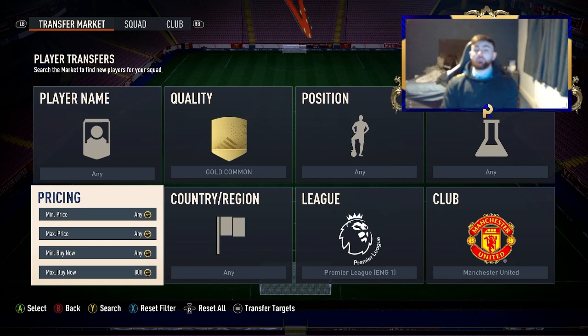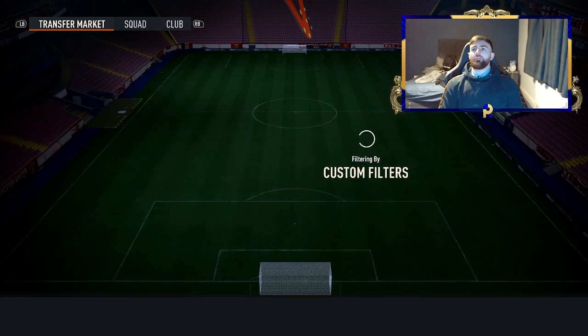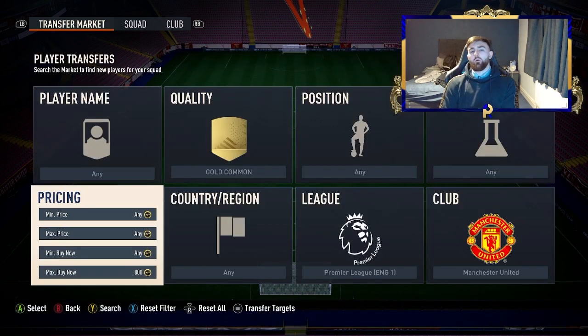Some of you will only have like a thousand coins or maybe even less. If you don't have a thousand coins, go through your club, sell some consumables, and build your way up to 1k — then come back here, because you do need at least 1k to start. You can play some games to get there too.